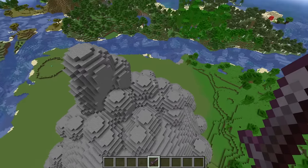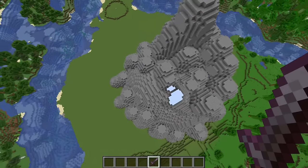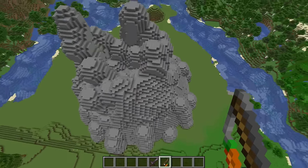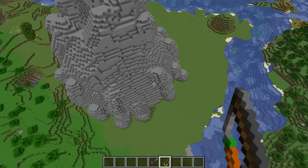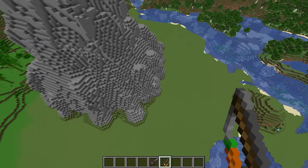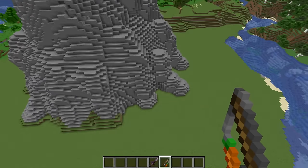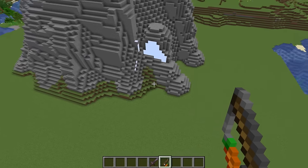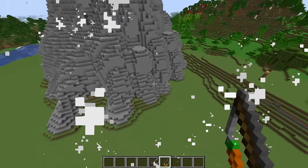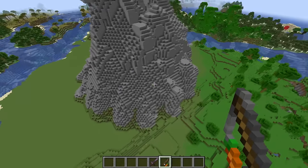We also need to give it a hole in the middle — that is what every single real volcano has, and it's actually where the lava comes out. This may look like a carrot on a stick, but this brush is actually going to smooth out the entire build. This is really starting to come together. Once I have smoothed this entire thing, it will really look like a giant volcano. The lava is going to flow down the sides, and it's even going to flow down the specially carved out channels we've made for it.